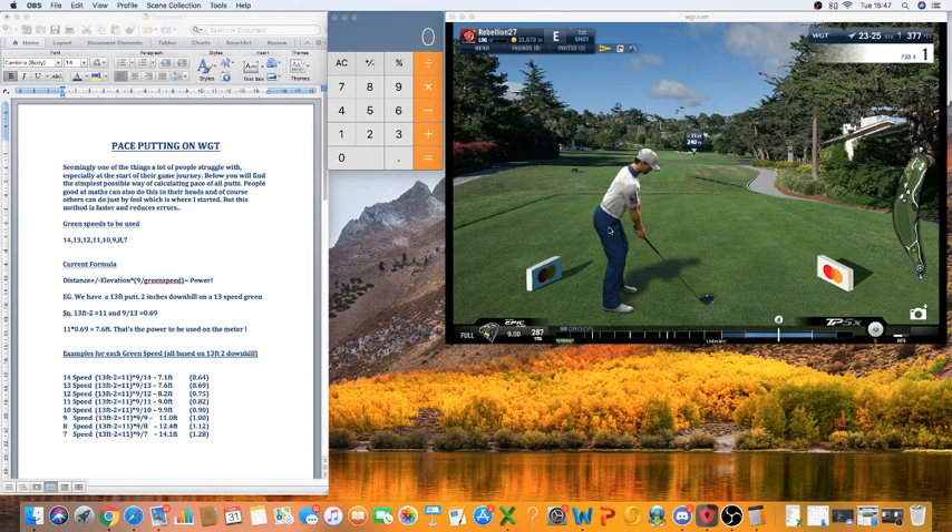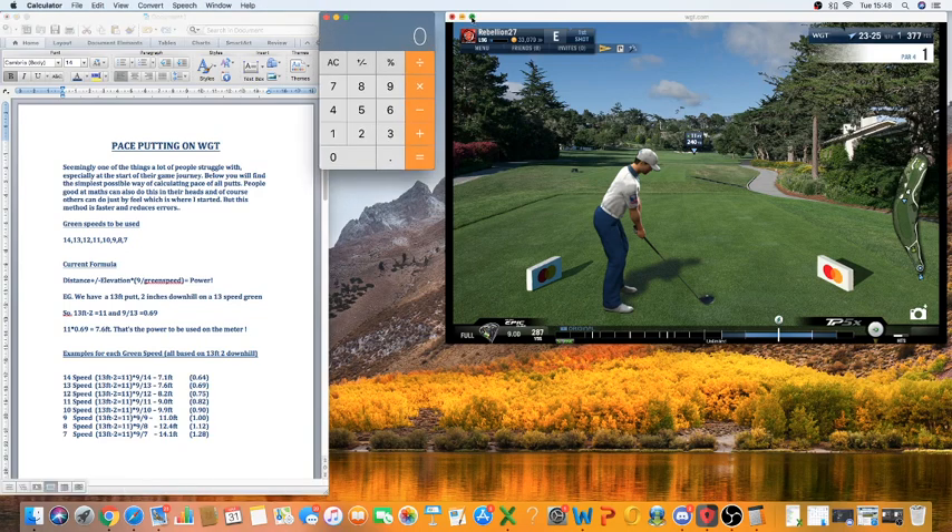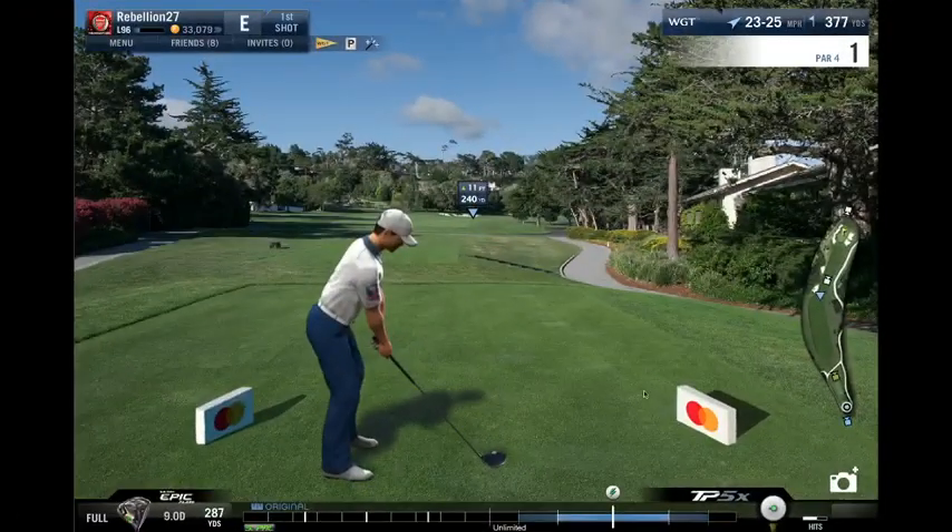We're going to play a few holes. I've got three things open: the game, a little calculator, and a reference point to discuss the formula. The simple fact is this can look very complicated, but we only need two figures: one is on the green — feet minus or plus the elevation — and then one of these measurements. We're on 13 green speed in this tournament, so the reference point for all these holes is 0.69. It's not really complicated at all.